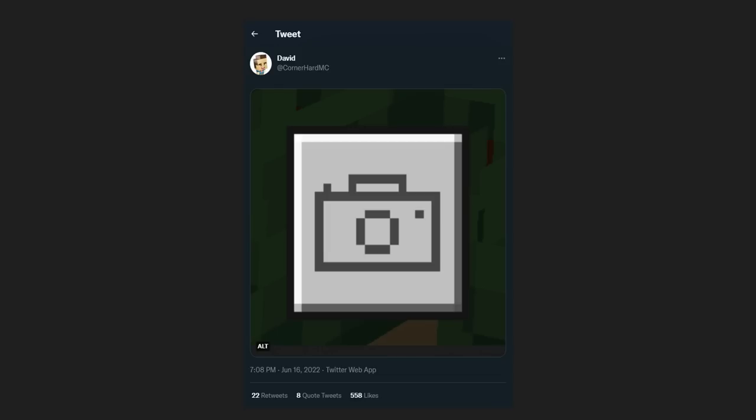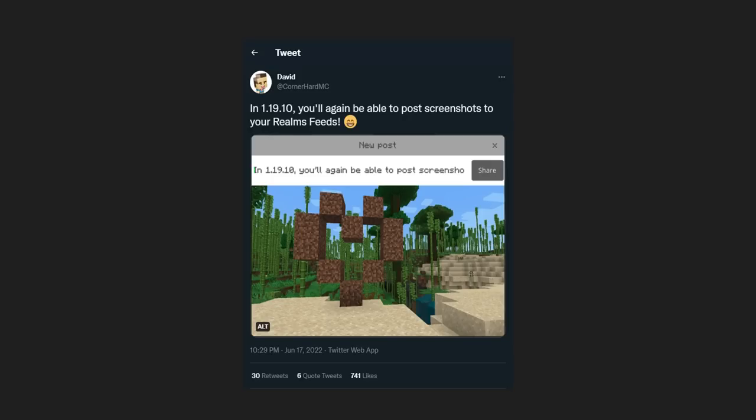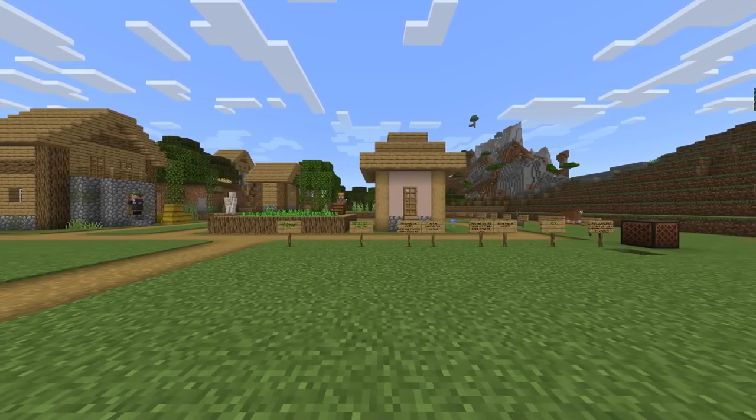I also wanted to talk about this developer, Corner Hard, who posted a teaser earlier in June. Everyone was questioning it — what is it? Can you take pictures like the camera in the old days of Pocket Edition? I think it's related to his follow-up tweet where he said in 1.19.10 you'll again be able to post screenshots to your realms feed.